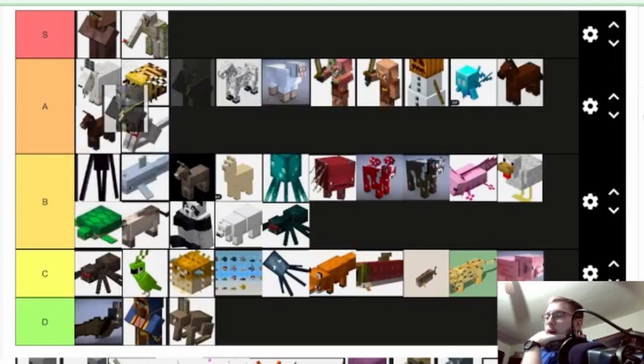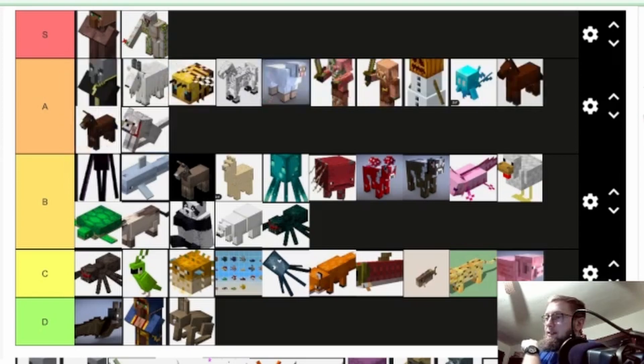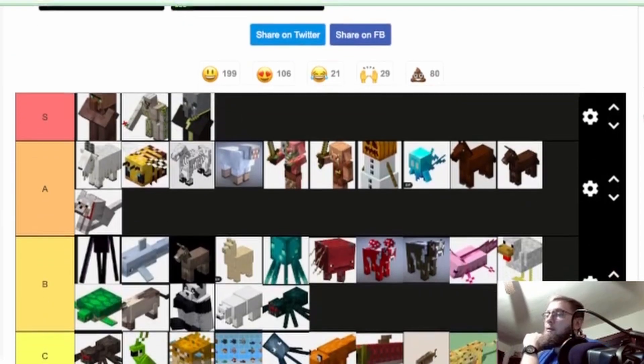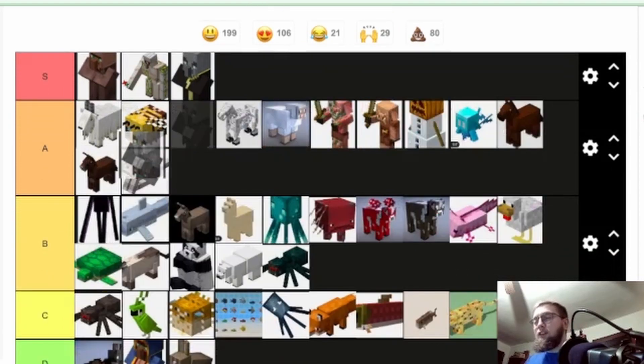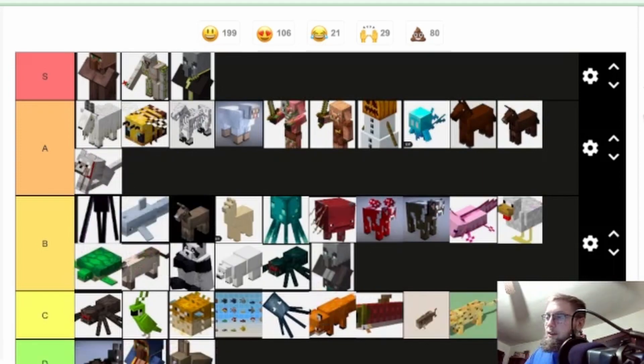Evoker — they're cool. They're not really useful, but you can get totems of undying, so that's actually going near the top. Nah, going behind the allay. Getting totems of undying is what everyone wants — you don't want to die when you fall in lava or something. It's a cool mob, uses magic attacks, summons vexes. The illager is just an evil villager — doesn't do much. I'm putting it at the bottom, above cave spider. Unique design — it's a villager that turned against its people.